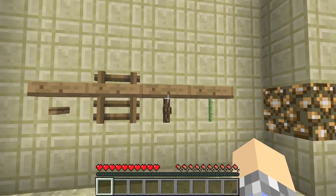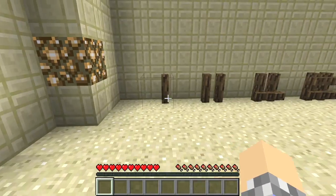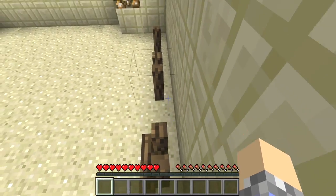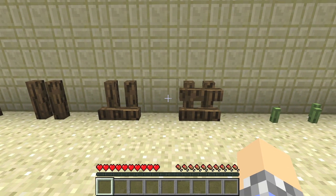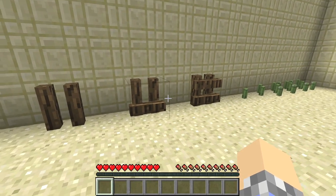Next up we've got barricades — these are really cool and really easy to build. The recipe couldn't be simpler: it's just wood. You can stack them one, two, three, or four in a single block. They do not act like fences — you can jump right on top of them. They're mostly useful for decoration, or if you're building a house and don't have access to sand to make glass, you can use these in place of windows.